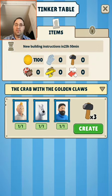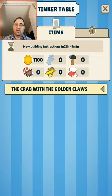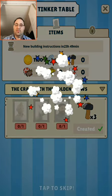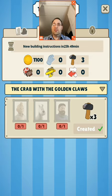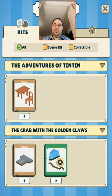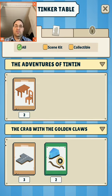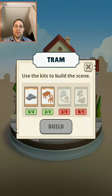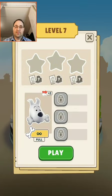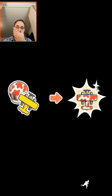What are you? Items. Crab. Crab with the golden claw. Adventures to ten. So I need a tree and complete it. Come on.